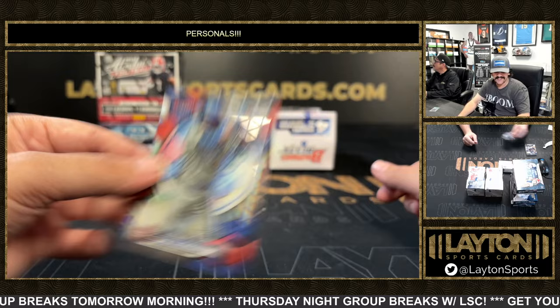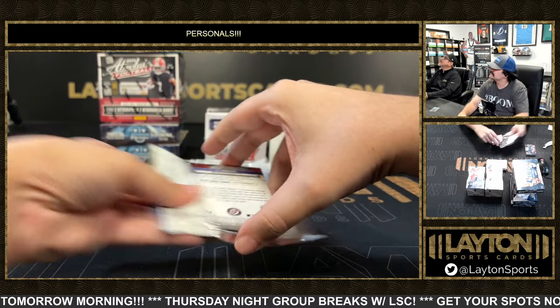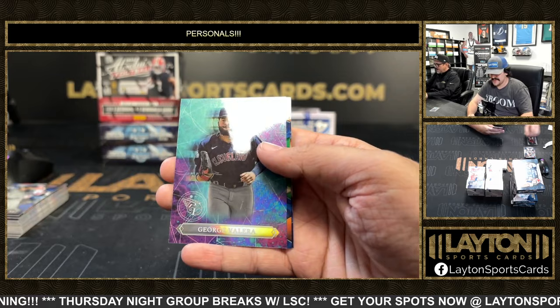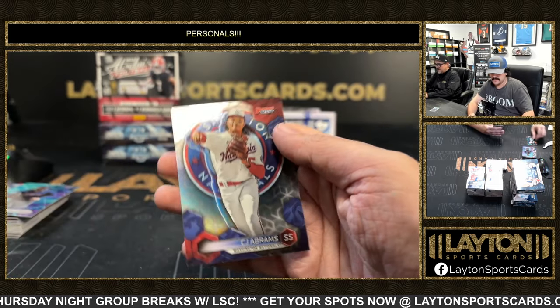Masataka rookie and DePala. 30-30? Yep. Corbin Carroll masterpieces. George Valera and some 99. Another Max Clark. Max Clark.